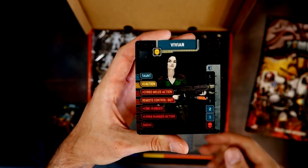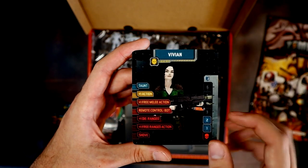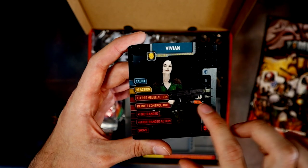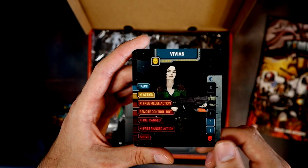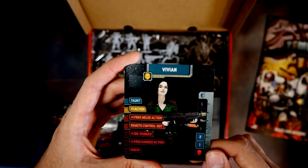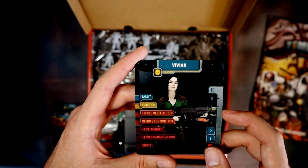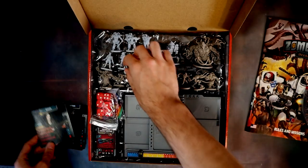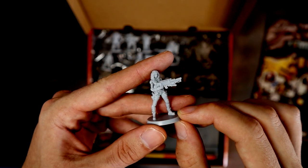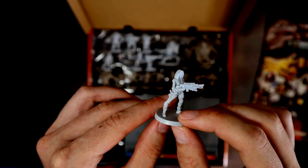And then we've got Vivian, who definitely takes inspiration from Ripley — she's got the Sigourney Weaver look with pale skin and similar hair. She's got a flamer weapon and even the pose is very Sigourney Weaver in Aliens. I know they take a lot of pop culture references, but it's great to see one work its way into the core box. A really nice model with a lot of detail.